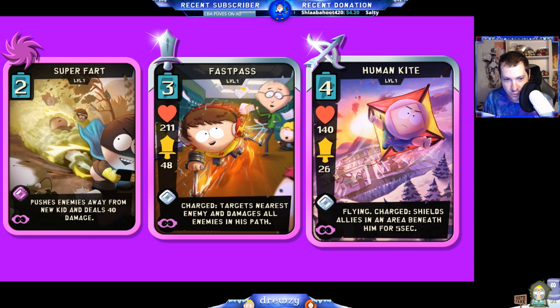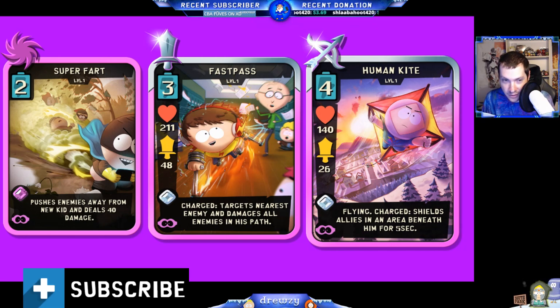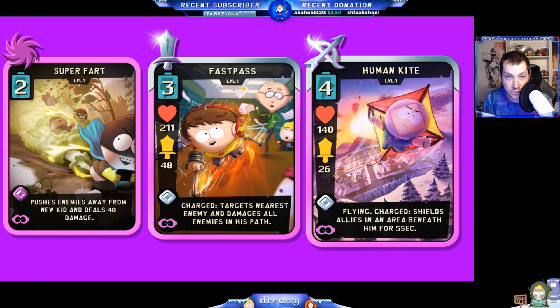Super Fart pushes enemies away from the New Kid and deals 40 damage — that scales up with leveling, so 40 is the base amount. It's a pretty hilarious animation, and yes, farting was a thing in Fractured But Whole and Stick of Truth, so of course it's now a usable thing in the Superheroes theme. It is cast directly from your New Kid — none of your units cast Super Fart specifically. It's a cool, funny animation and seems very useful at a cheap energy cost, so people will probably use it quite a bit.